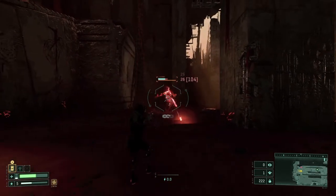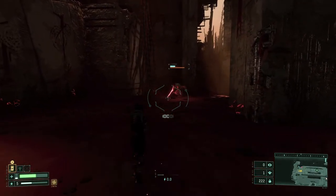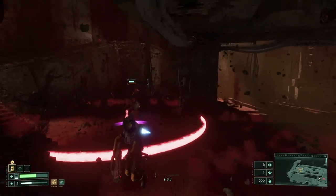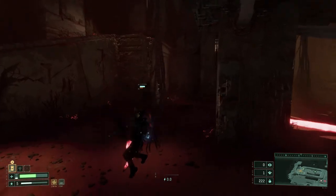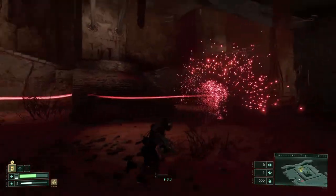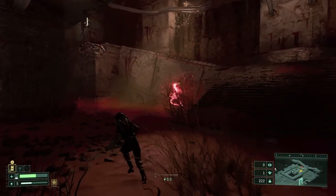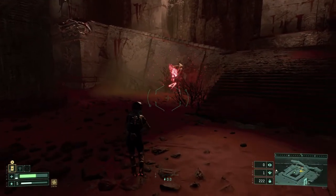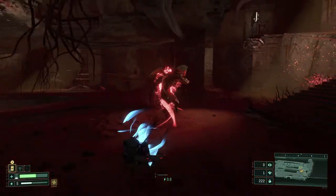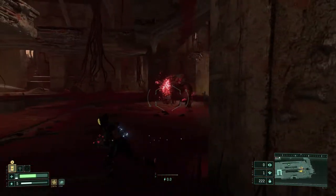The third attack is an air stomp — as you see it disappear at the top of your screen, move away and prepare to jump or dash over the red ring. The fourth attack is a really weird one: it will turn into a strange sperm shape and start following you. When you hear it turn back into its original form, dash away to avoid getting hit.